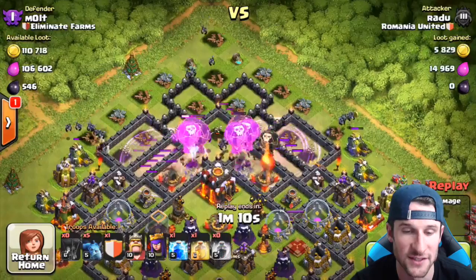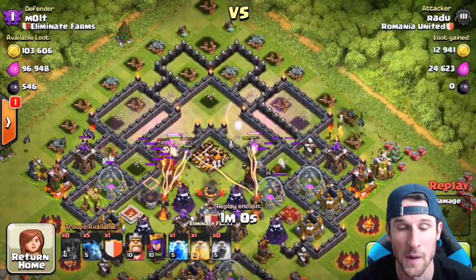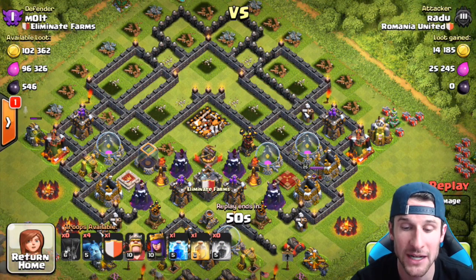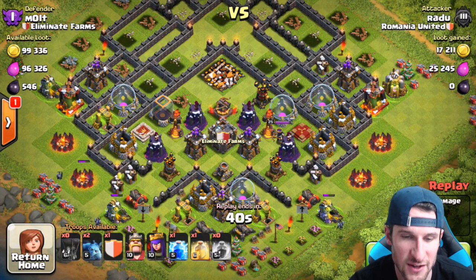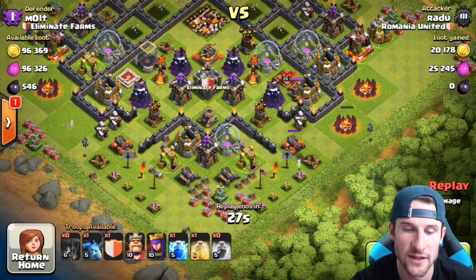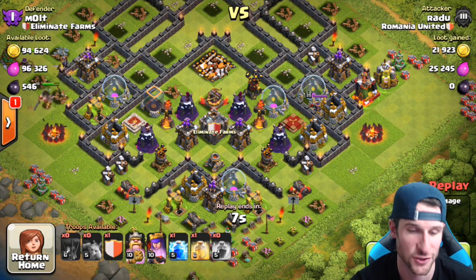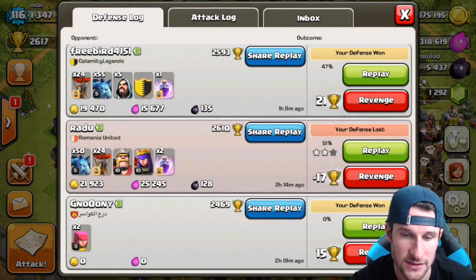You'll see he just throws in his wave, drops off his rage spells right there to get in, and then takes out all the defenses at the top of the base. The minions actually take out the town hall. Now the inferno towers do a great job of crushing his balloons, but he is at 40% right now and already has that one star. Then he just picks off the other buildings down towards the bottom.